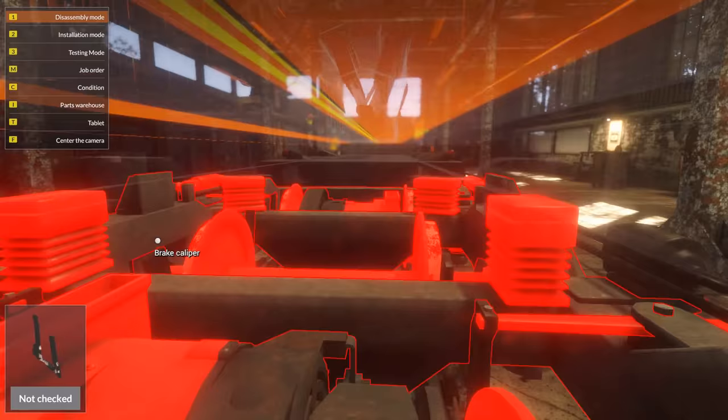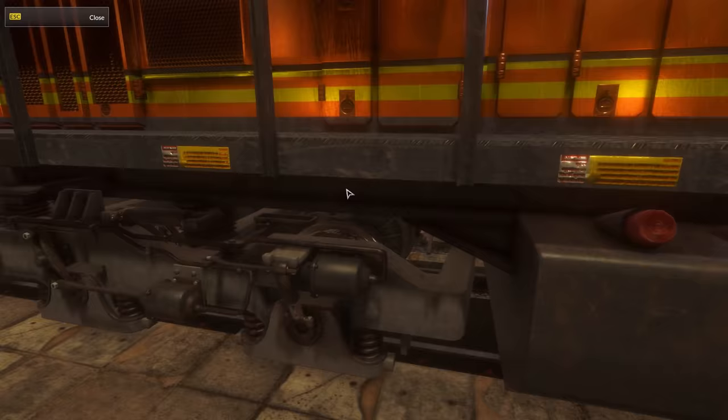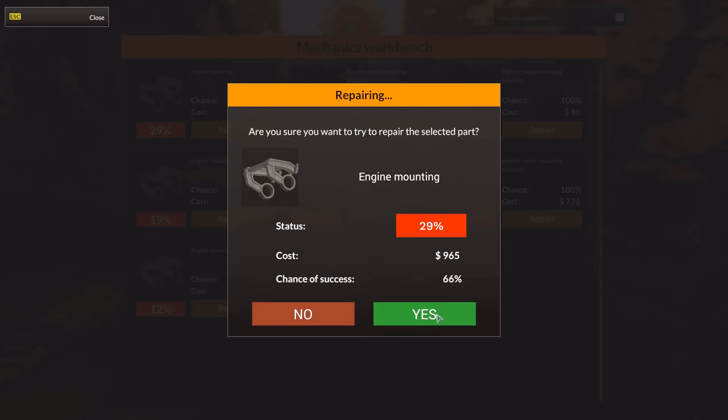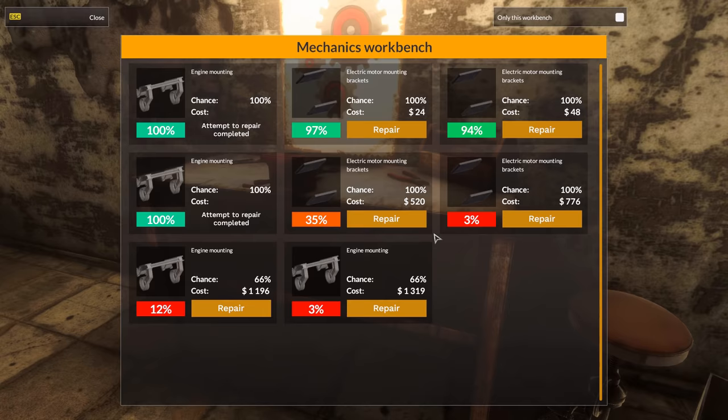It seems to work just well when you click on these things and everything becomes transparent, and you can move the camera around just like in the other simulator. Alright, so four engine mountings — let's see if we can repair this stuff. I kind of have a sneaking suspicion that we can't. 66. Do I feel lucky? I usually don't. Yeah, yeah, yeah — that's good. Engine mounting — 66. I'm going to fail some of them, that's just maths. Electric motor mounting brackets — 100%. Oh yes!